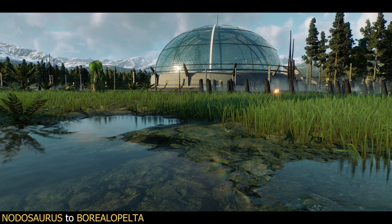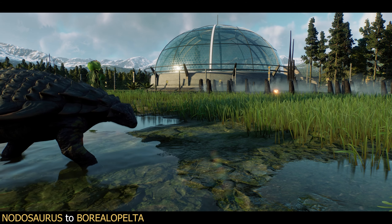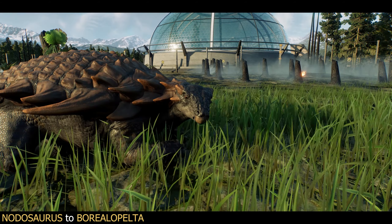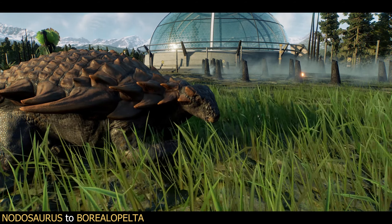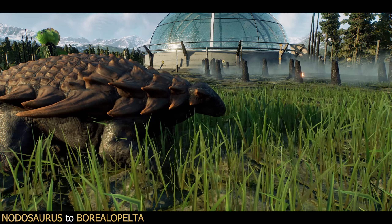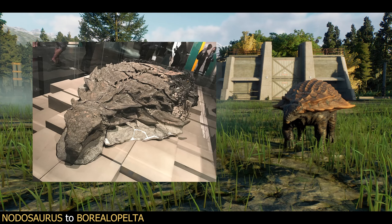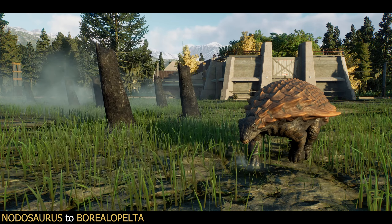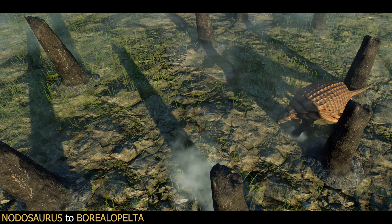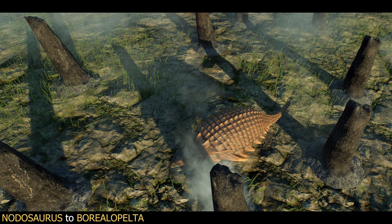Next up is the dinosaur that inspired this video in the first place — it's Nodosaurus swapping over to Borealopelta. Borealopelta is a nodosaurid ankylosaur from Canada, most known for the phenomenal holotype specimen dug out from what was once the Western Interior Seaway. This thing was remarkably well preserved — you can see all the plates, all the spikes, incredible levels of detail. But why is this such a good fit? Because whoever designed the Nodosaurus for Jurassic World Evolution had clearly been looking at that Borealopelta specimen. That's not a criticism — it's an incredibly detailed look at a nodosaurid and a good base for a design. There are very clear similarities in the plate spikes between the real specimen and the Evolution Nodosaurus, which makes it absolutely perfect for this video.